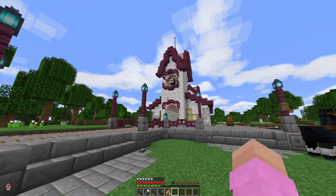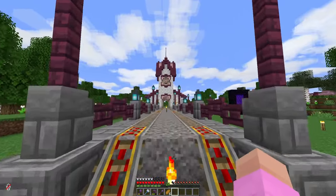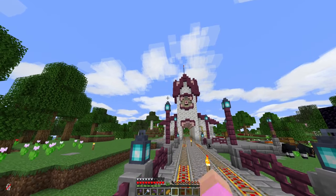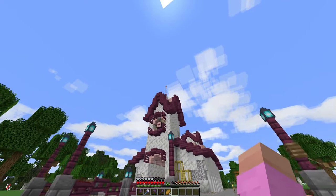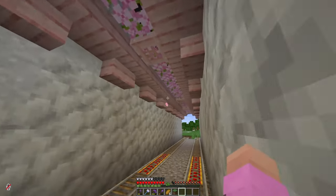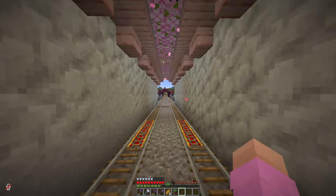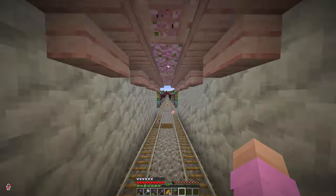My only complaint about the station right now, aside from a few minor details, is I don't like how it looks from the front. I think this roof is a bit too bulky, so I might cut off those two side bits and just have it as a single triangle. Inside, I've got a bit of a tunnel-of-love aesthetic almost — not intentional, but I like it. Having wood along the side and then cherry leaves to add these bits of petals falling down. Oh, it's nice.